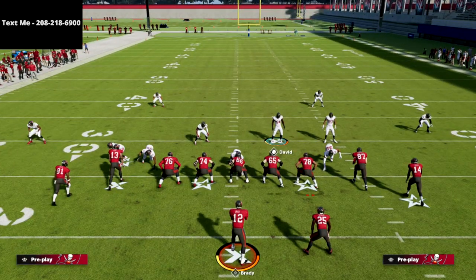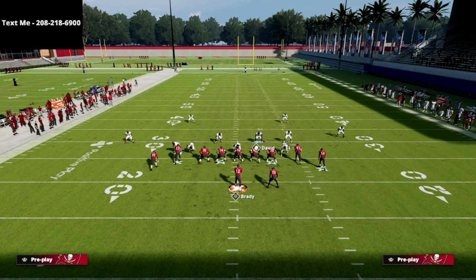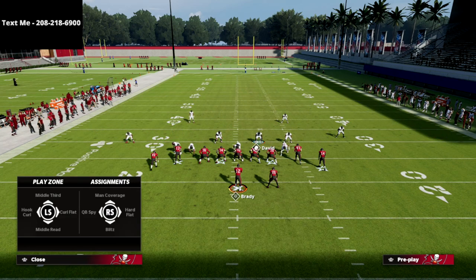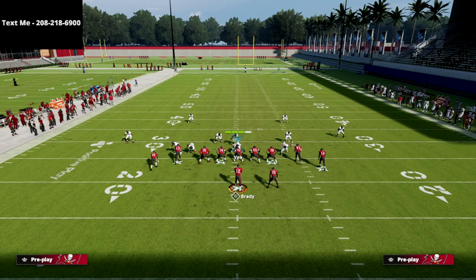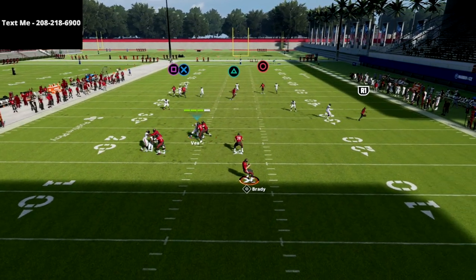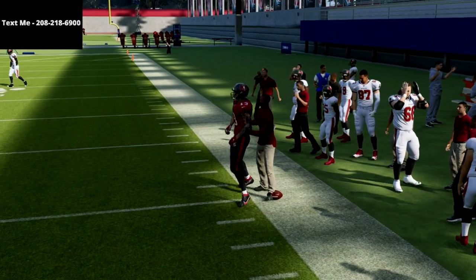I grabbed the Bucs to show what it looks like if they run a double crosser with two streaks. We'll run that same coverage and sit in the middle of the field. We're just going to man him up and put this guy in a middle third to mimic my user. What you'll see on these crossers is the right one will get wide open — we've got to deal with that. That's our user responsibility on this play.